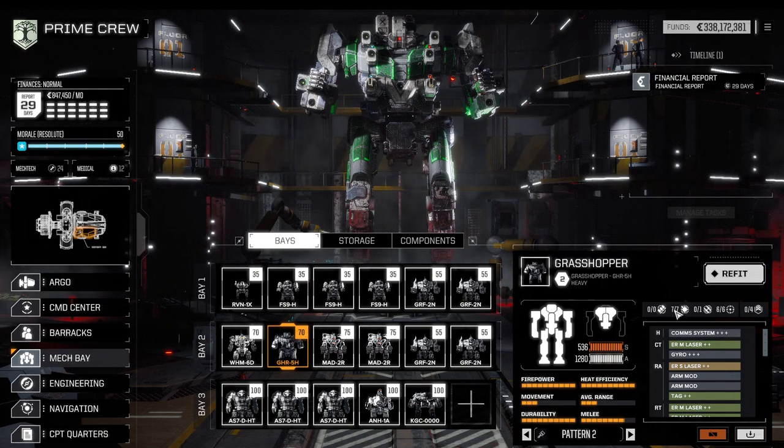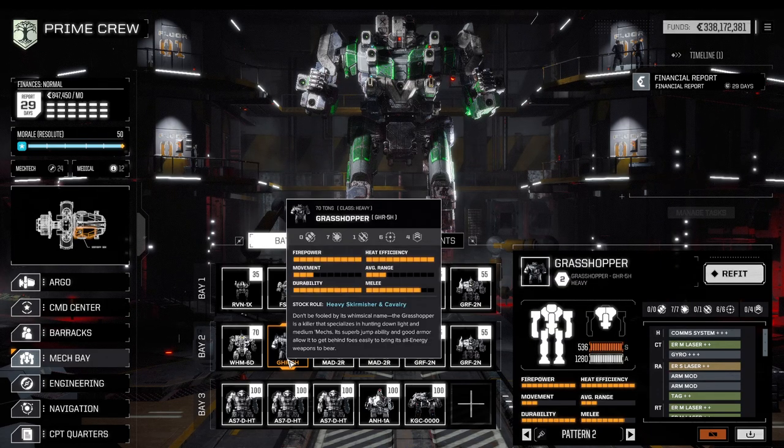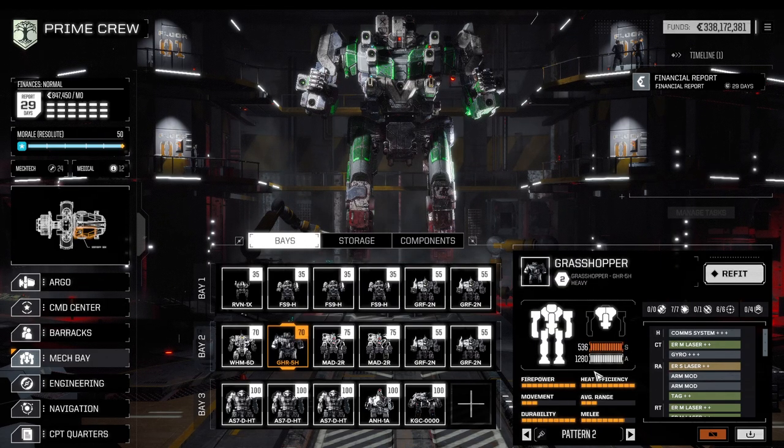The Grasshopper, with a whopping 14 hard points — 13 of which are laser — is pretty straightforward and takes the cake for best brawler. If you don't have additional options to snipe, this mech is stronger than the comparable Marauder. Therefore one Grasshopper makes it into the lance.